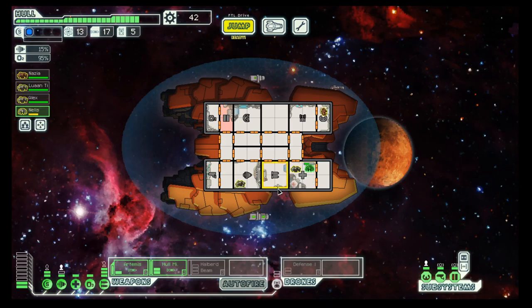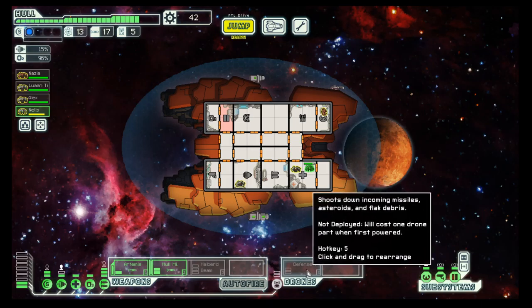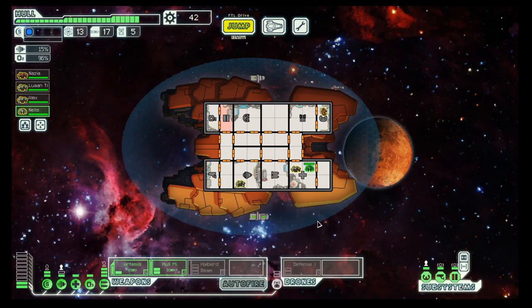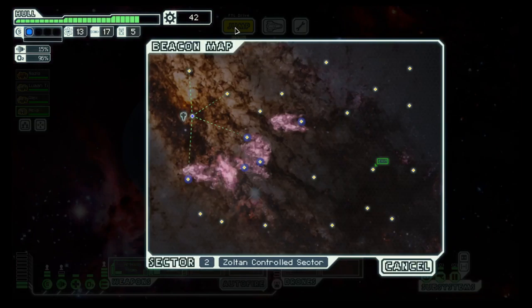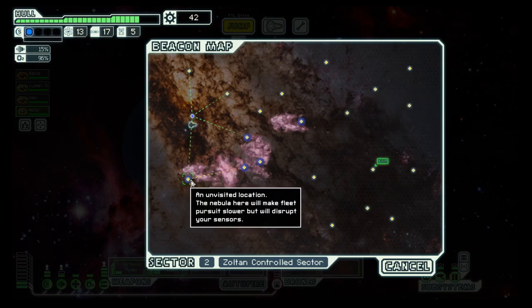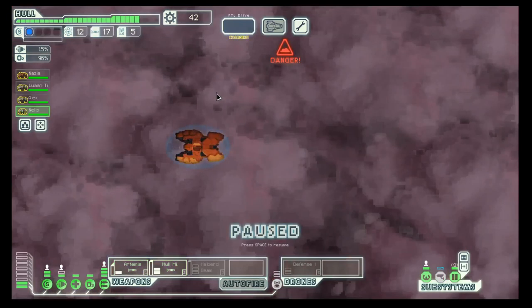Last episode we got ourselves a defense drone with a strong setup and a halberd beam. So at least against one-shield ships we can use the beam. Hopefully we can get our second shield up soon.